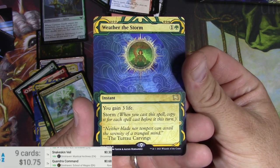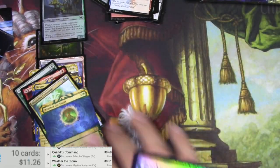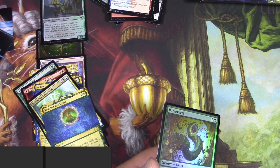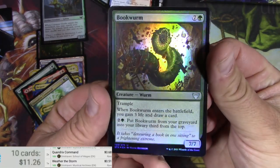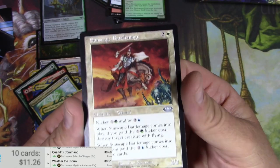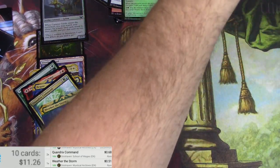Weather the Storm — you gain three life, and then you can storm off with it. I'm not sure if this is a reprint or a new card. Checking it out — Modern Horizons, interesting, so it has been reprinted relatively recently. Got a Bookworm — that's great. And another list card I didn't care for — Sunscape Battlemage. There it is. Let's keep going and deal with this box.